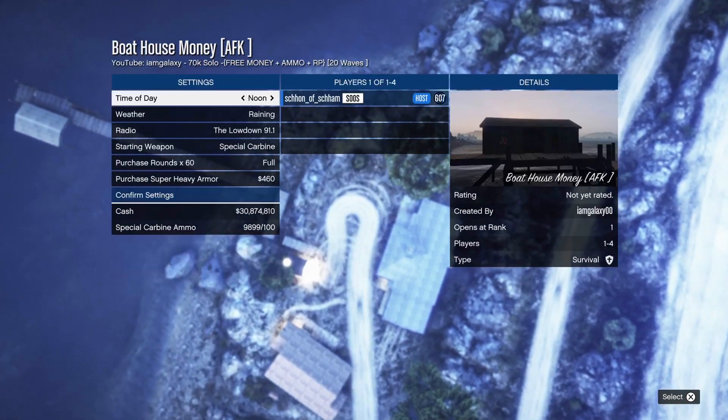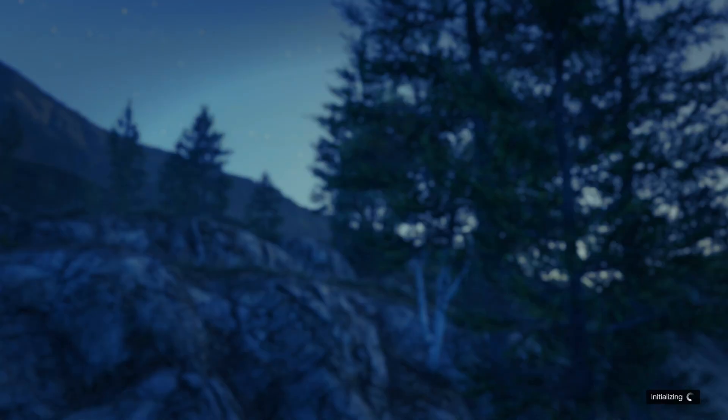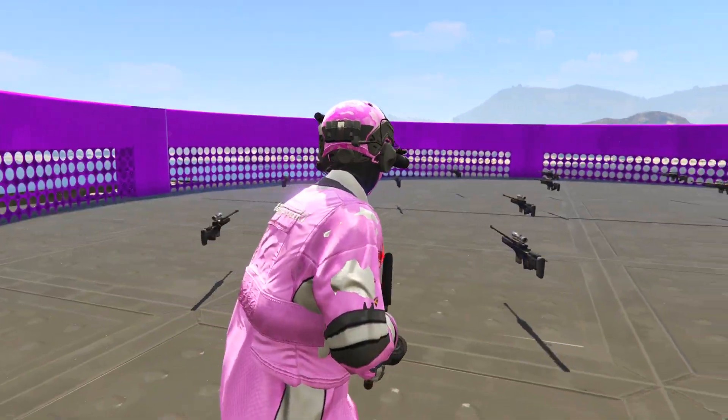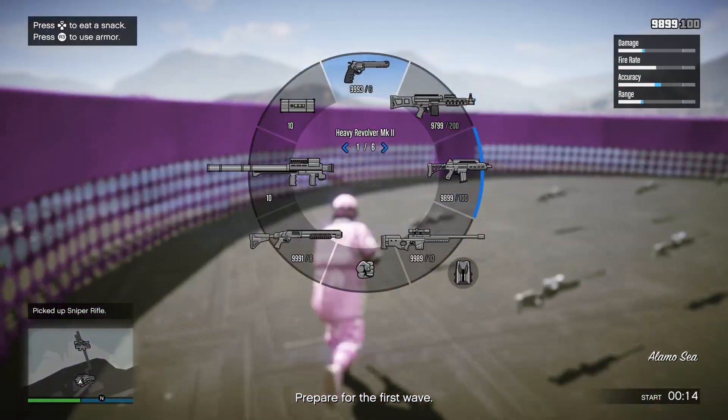Once you guys have loaded into the job, just leave the settings the way they are and simply load into the mission. Once you're in, grab a rubber band or something that will put pressure onto your shooting button.